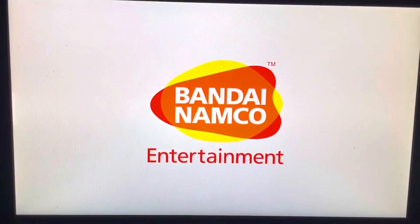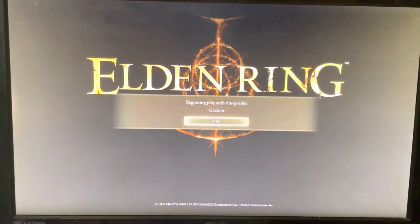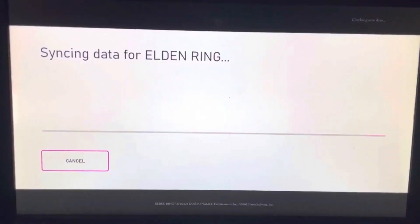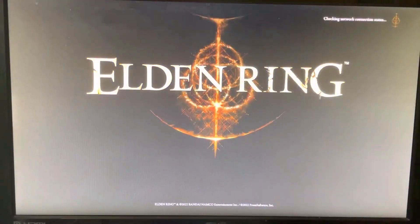Now you guys can go back into the game, and when you guys sign in, all the items you dropped to be duplicated will still be in your inventory, and the other person will also have those items. Basically, all they had to do was pick them up when you guys dropped them, and it's that simple. You guys will have the items still, and the other person will also have them.